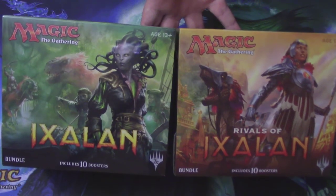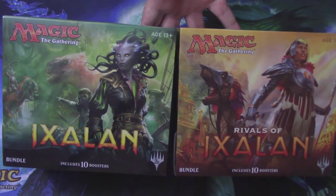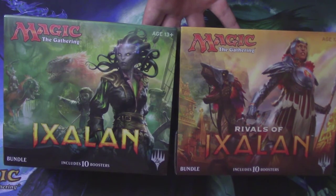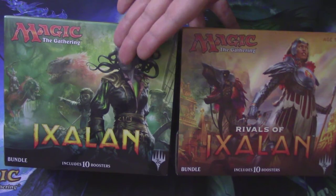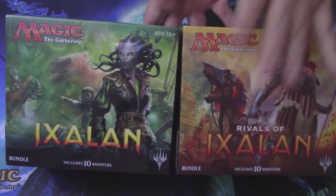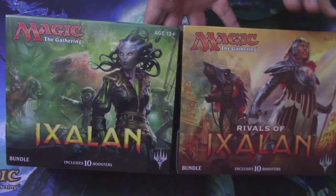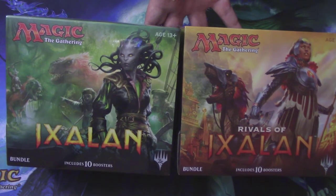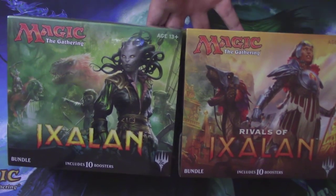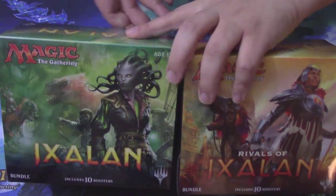What's going on guys, this is Joe and Amy and we are here once again for a fiancé bundle battle. Now for every other bundle battle in the past, whether you're new here or a returner, we have always done one set at a time. But this is Ixalan and Rivals of Ixalan. Rivals of Ixalan, according to Wizards of the Coast, is going to be the last small set, the last two-set block. So we decided to take the last two sets and do a bundle battle of both bundles together in honor of that.